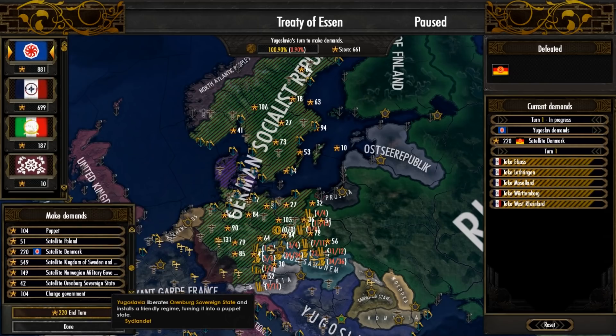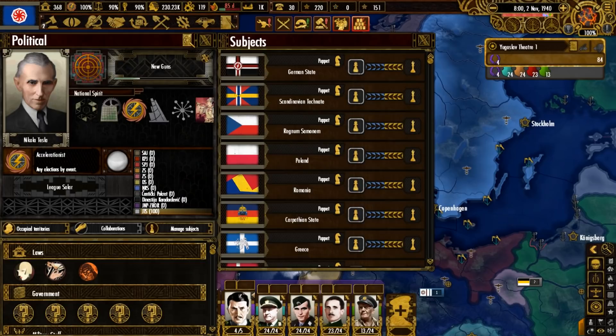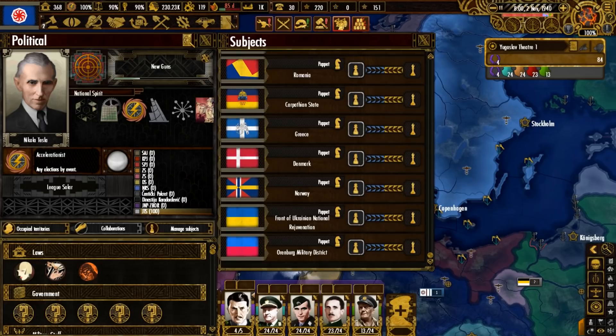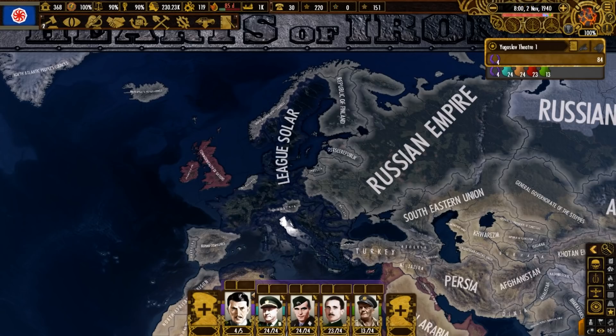We are victorious and so is our faction. We aren't going to take any land — instead we'll satellite and puppet as many countries as possible. After all the wars and fighting in this playthrough, we have acquired more than 10 puppets. One of the most notable things created is the Orenburg Military District, which is typically in Russia, but thanks to skilled maneuvering at the peace conference it now exists in Norway. Yugoslavia has come a long way — once a country with a stable but uncertain future, it has emerged as a mighty power in a League Solar-dominated northern, central, and western Europe.